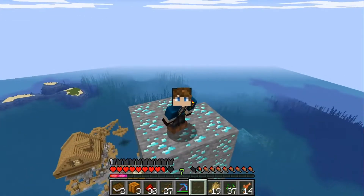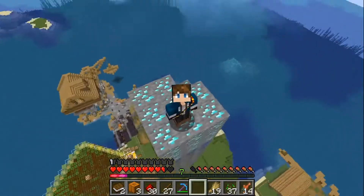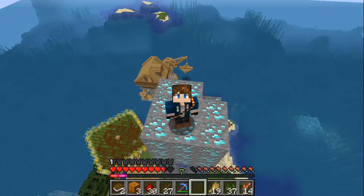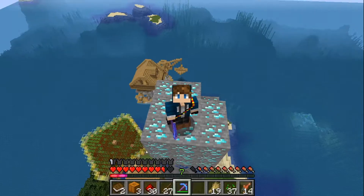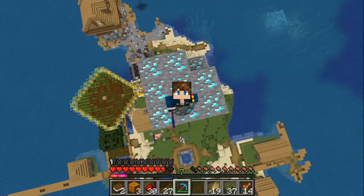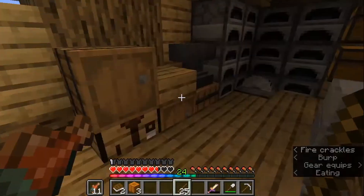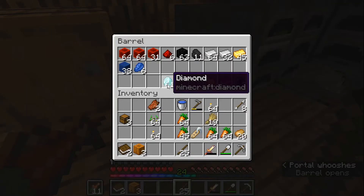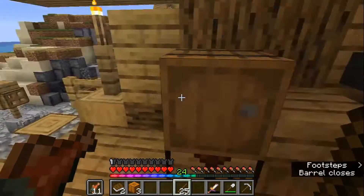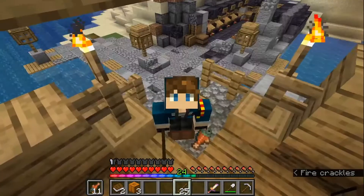Hello everybody, welcome back to Survival Island Craft, this is episode five. I'm starting this episode on a massive pillar of treasure, goodies, and loot. We're going to mine these with our brand new Fortune 3 pickaxe that I got from trading with those villagers. Starting off strong with almost a stack of diamonds - that's pretty good. Here's our treasure chest: almost a stack of diamonds, tons of redstone, tons of coal, some iron, gold, and all this good stuff.